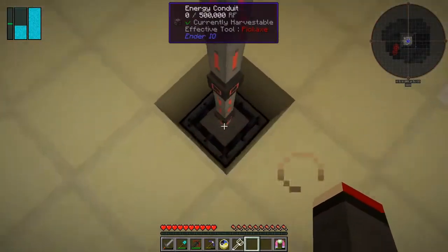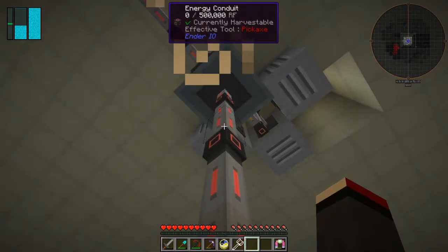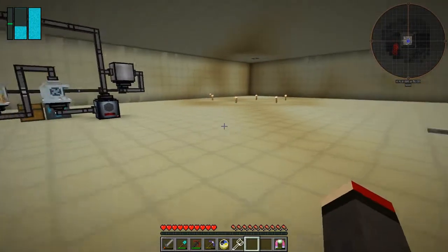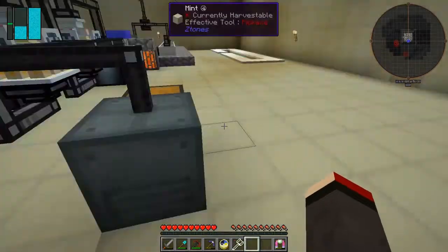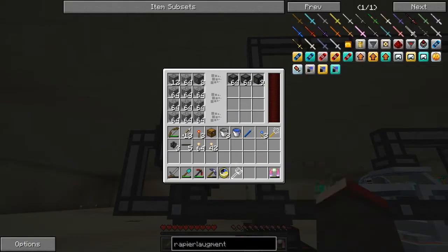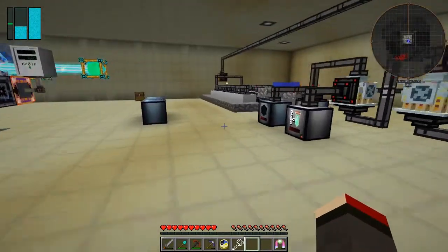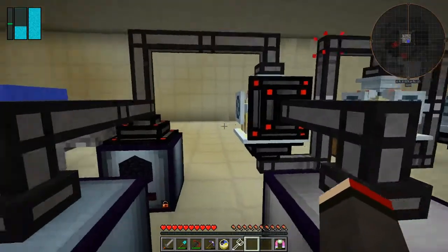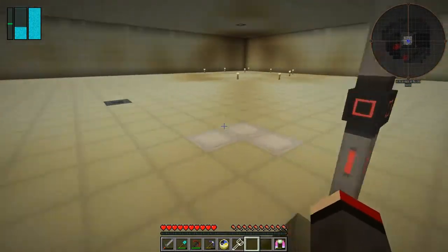I fixed the conduit issue downstairs — I was using the wrong type. It needs to be the Energy Conduit from Ender IO. The Galactic Science wires don't work for this, as you can see. We've already got about two and a half stacks, but it ran out of power, which means the obsidian chest here will be filling up slowly. Let's go and have a look underneath.